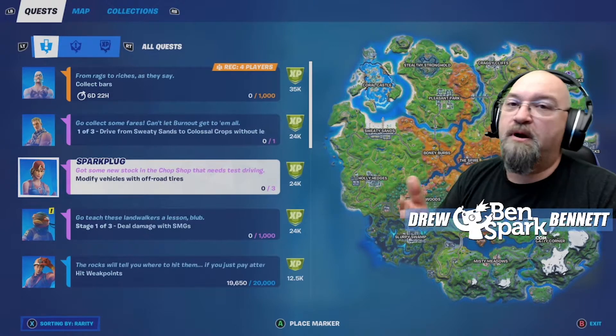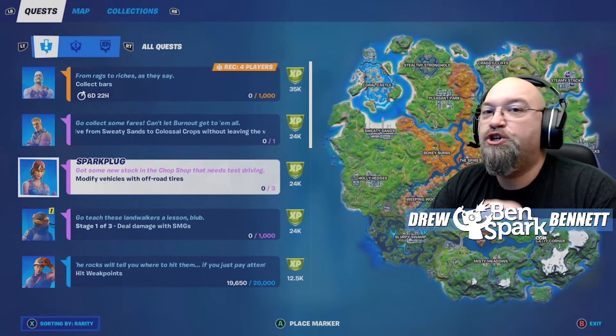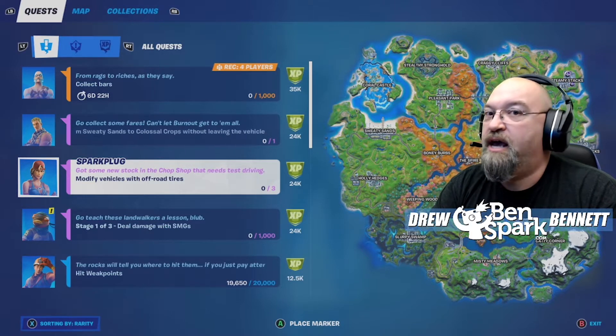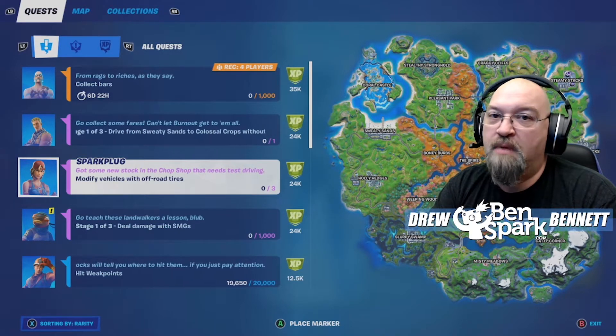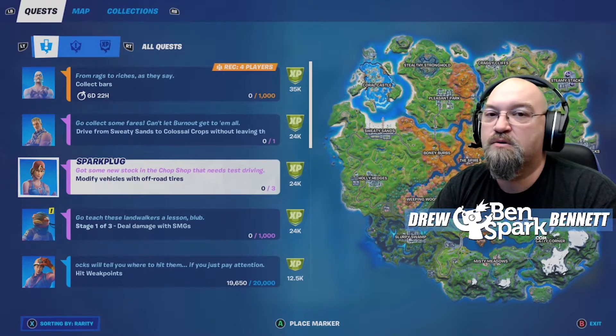And then we've got Sparkplug. Sparkplug is finally here on the map. We're excited. She is over at Caddy Corner, and that is at the new Chonkers Mods — that's where you modify. And what she wants you to do is modify vehicles with off-road tires.